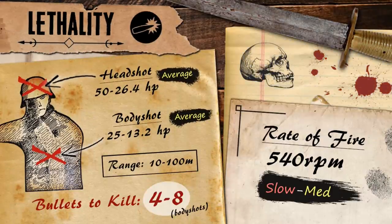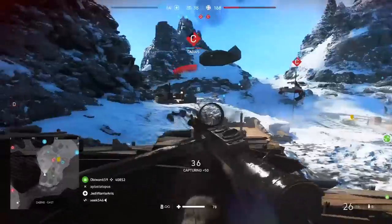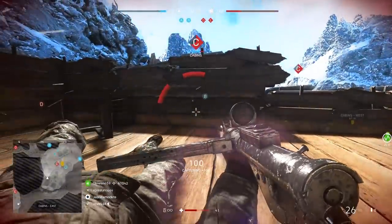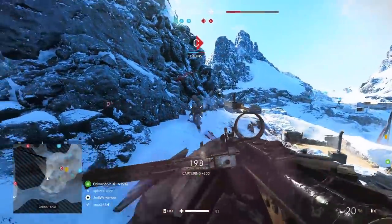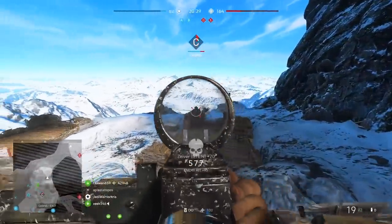Moving over to the all-important stats, the Sten has a pretty standard damage output. The gun deals a maximum of 25 damage in close quarters, allowing it to kill in four bullets. Beyond 10 meters, this damage gradually declines over distance — it takes five shots to kill up to 30 meters, and six up to 50 meters. At 100 meters, damage stops declining, reaching a minimum of 13.2, equating to an eight-bullet kill.